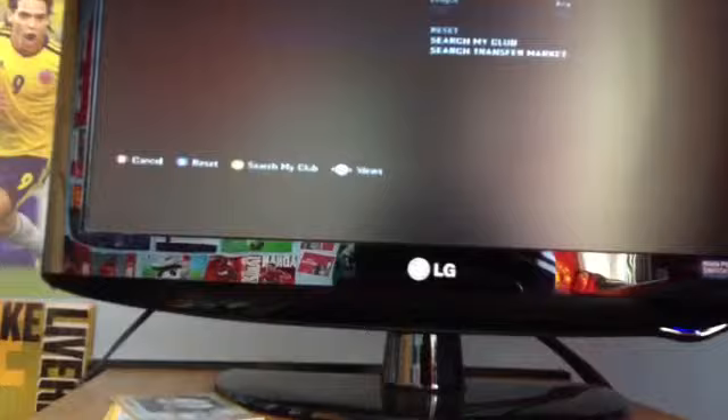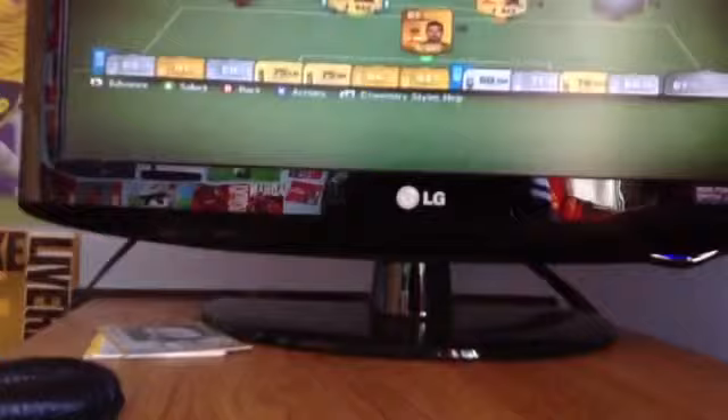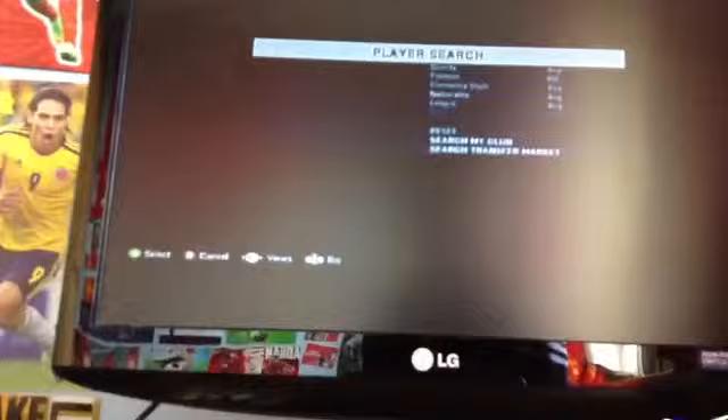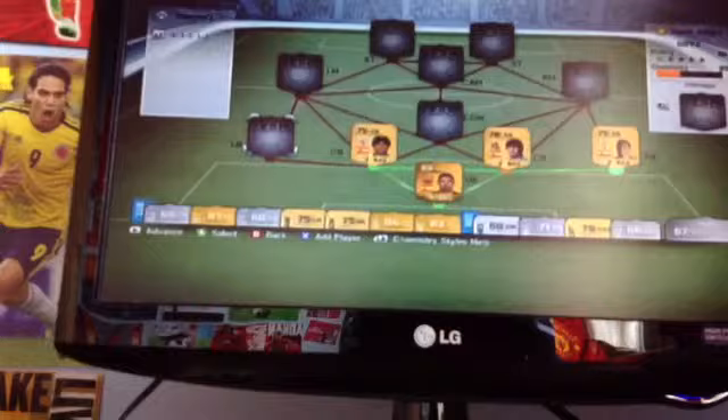Starting off in goal we have Victor Valdez. In centre back we have Exeter - sorry if I can't pronounce that - and we also have another right back at centre back, who is Carlos Martín. Then in right back we have Hugo Malo, and to complete this defence in left back we have Fabio Cointreau.